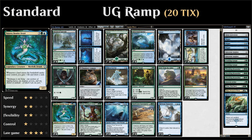Next up we have four copies of Tatyova, Benthic Druid — a five-mana 3/3 that lets us draw a card and gain one life whenever a land enters the battlefield under our control. It synergizes very nicely with cards like Grow from the Ashes and Spring // Mind.